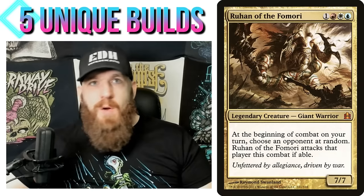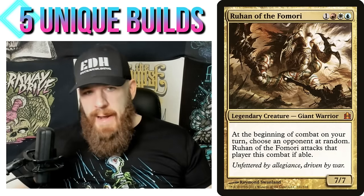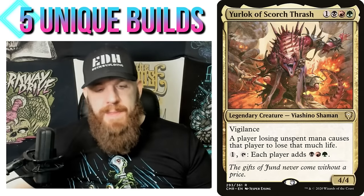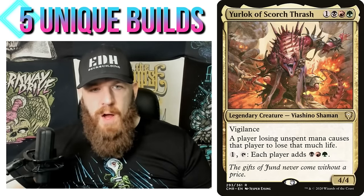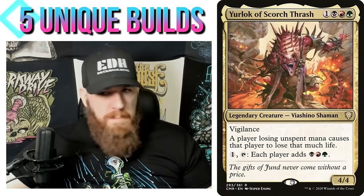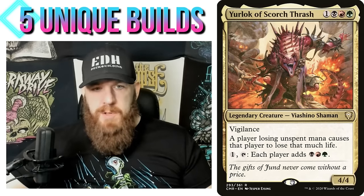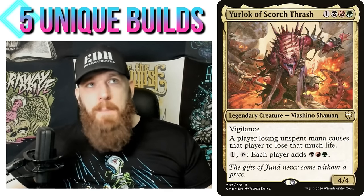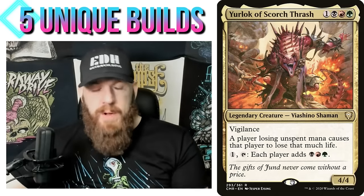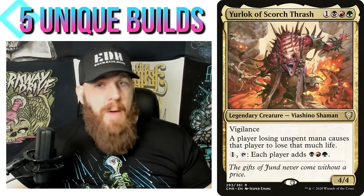The deck concept: fill it with creatures that have a small mana value compared to their power/toughness. Now, in my Monolith Commanders video — which is getting a lot of views — I talked about Yurlok of Scorch Thrash as the most monolith commander of all monolith commanders, because its ability 'a player losing unspent mana causes that player to lose that much life' is completely unusable if your commander is not on the battlefield. If you only build around that ability, your deck does nothing when Yurlok is off the table.